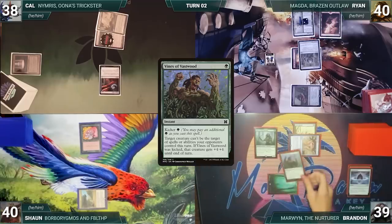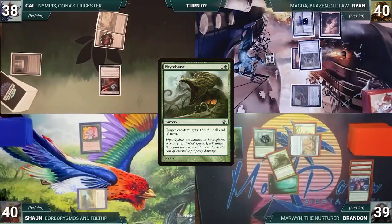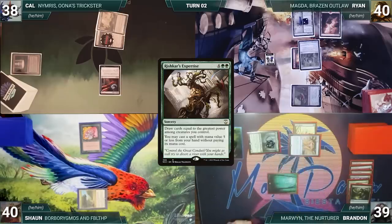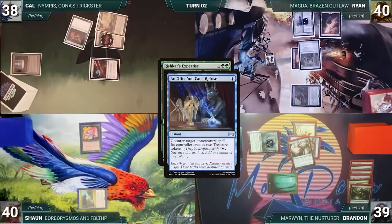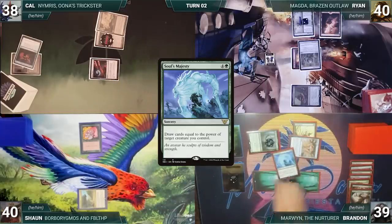Brandon casts Kicked Vines of Vastwood targeting Marwyn giving her plus four plus four. He casts Boon of Beseju targeting Marwyn, giving her plus three plus three and untapping her. He casts Phytoburst giving her plus five plus five. He casts Harmonize drawing three cards, then casts Rishkar's Expertise. Cal casts an Offer You Can't Refuse targeting Rishkar's Expertise — it's countered and Brandon creates two Treasures. Brandon casts Soul's Majesty targeting Marwyn, drawing 13 cards.